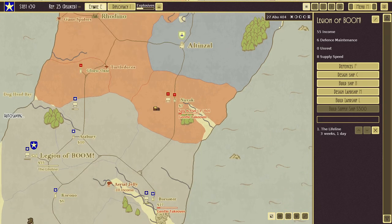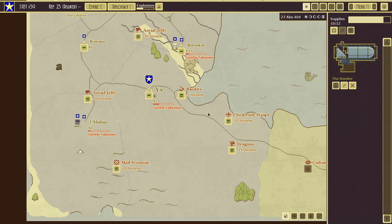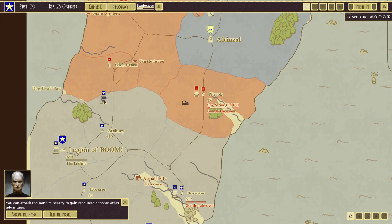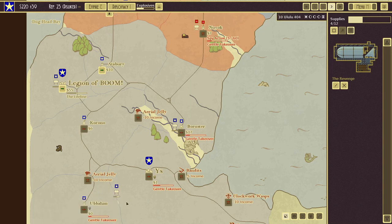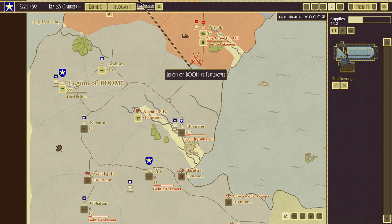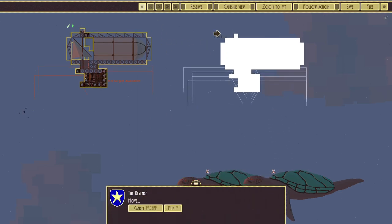That is too bad about our rep, but we learned a lesson. The Rooster is ready to take on the bandits, so we'll send the Rooster to the bandits. The Revenge is on its way to the Turtle Doves. The computer also thinks it's a good idea to attack the bandits. We'll move the Revenge above the Turtle Doves and go with aimed fire and fast forward.